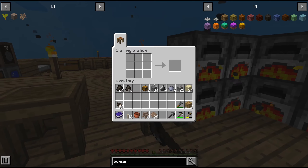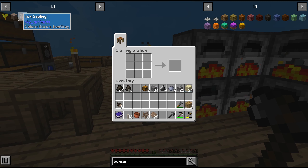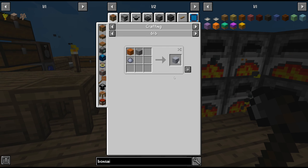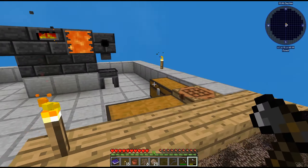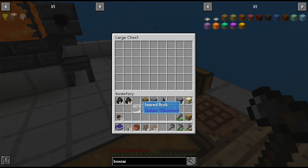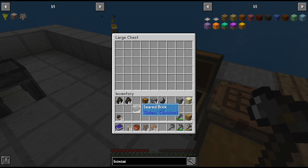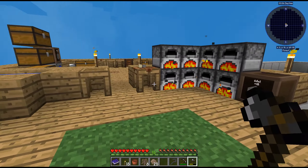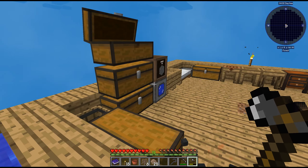We have the clay. Let's see — we need to make the crude, there we go. How many should we make? We need eight — wait, we already have four. We can't really extract this until we expand the platform, so we need a few more.